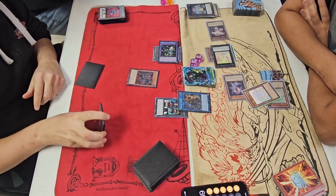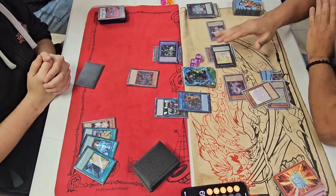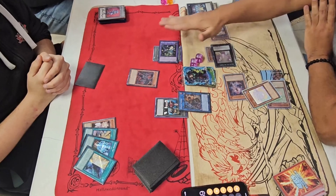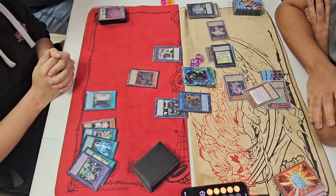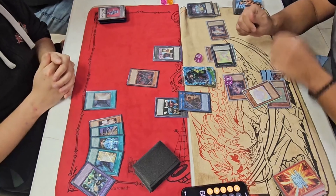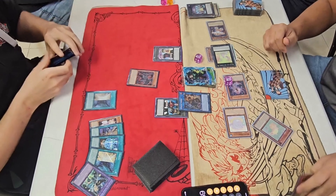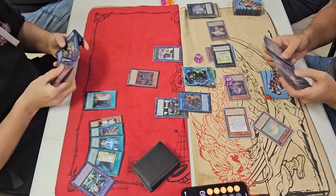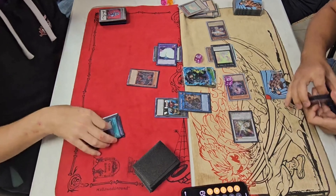Duality — that card is a good card, by the way. Talk about one of those anime slash manga cards they probably should have never actually printed. We had a chain from the XYZ, and immediately a chain from Duality from hand to get rid of the Mugen, which was the target. High IQ Yu-Gi-Oh going on here. That's an interesting Fusion to make too.